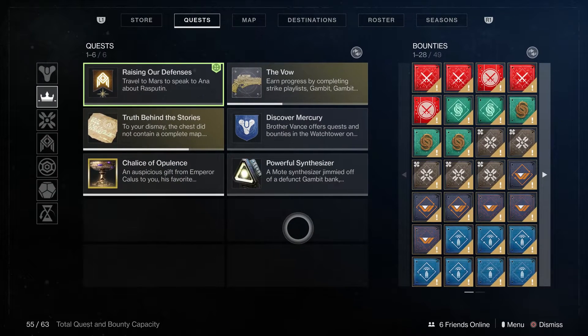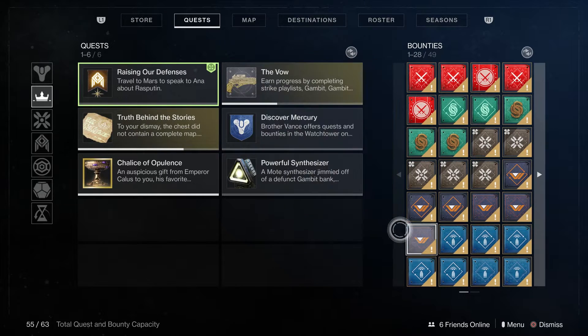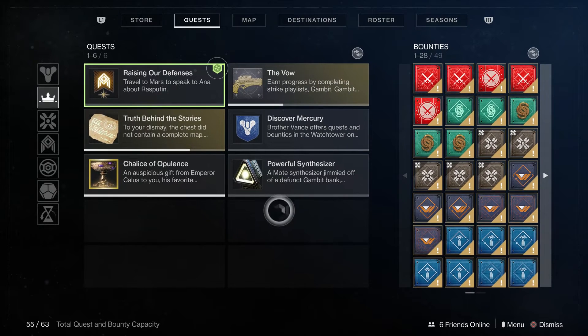It does add up still to a total of 63 things that you can hold. So if you're holding a bunch of quests you won't be able to hold that many bounties, and vice versa — if you're holding a ton of bounties you won't be able to hold that many quests.